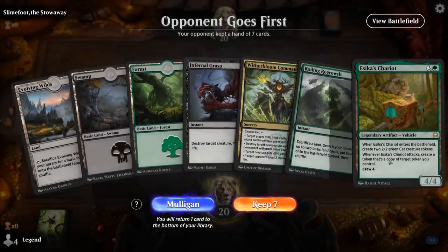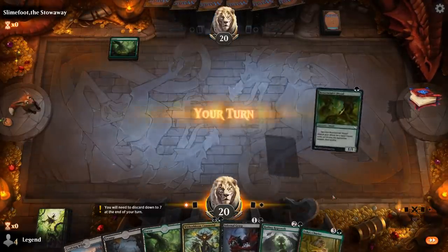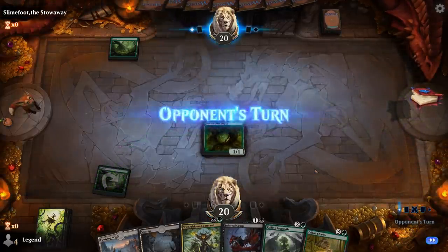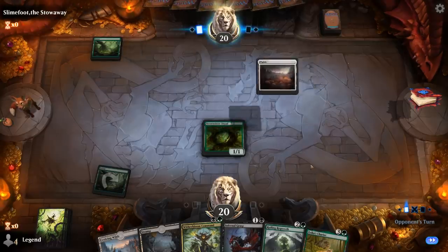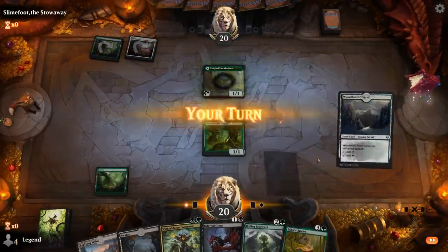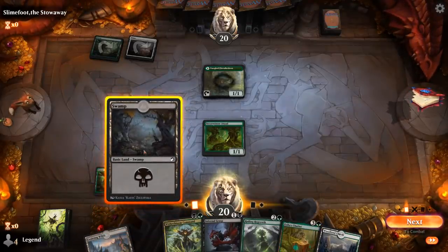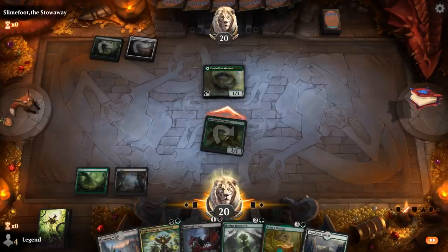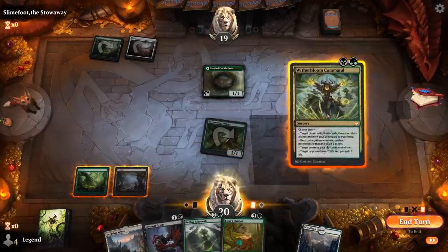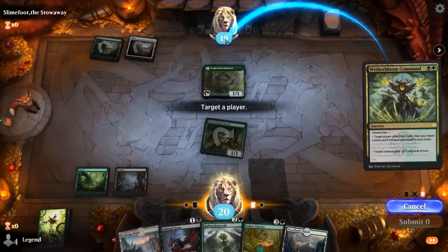Game 1: We're on the draw with a fine opening hand — some early removal, some ramp into Esika's Chariot. We'll play a turn 1 Dryad. Ideally we pick up another untapped land so we can play Chariot on turn 3, or we can kill a Florahedron to prevent the opponent from ramping. Let's offer the trade and then use Witherbloom Command — hoping to mill a land.